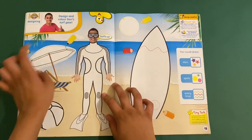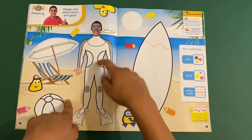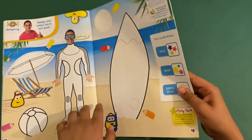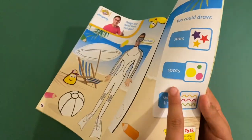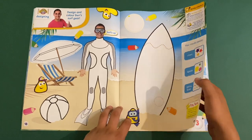Then there's a design and color page — design and color Bend's surf gear. You can color in the umbrella and the beach, and there's a surfboard where you can draw whatever pattern you like: stars, spots, wavy lines, or maybe even stripes. You can do it however you like.